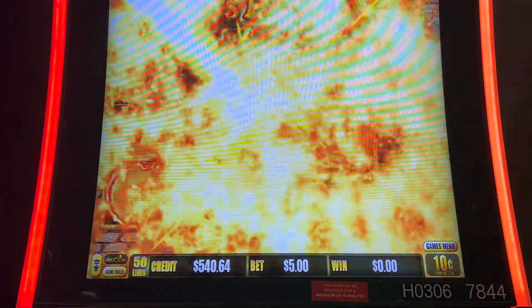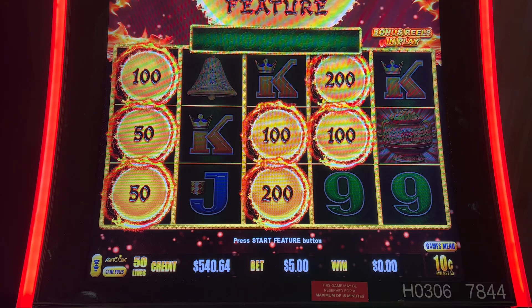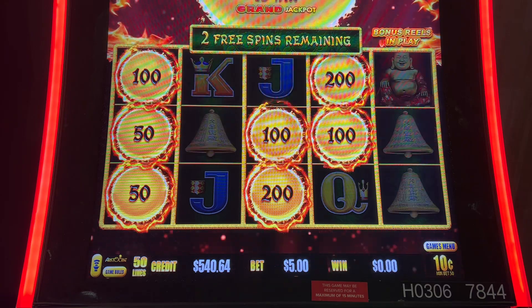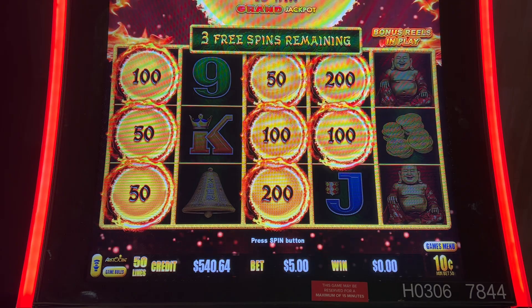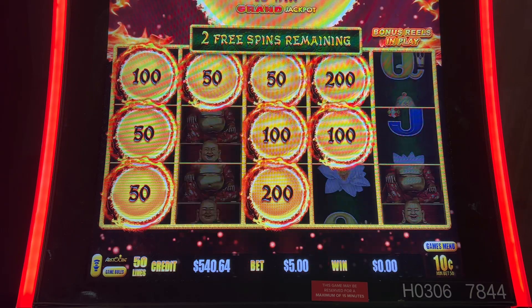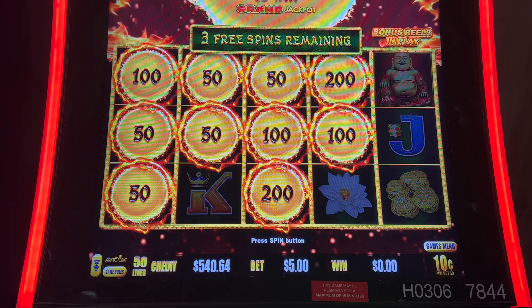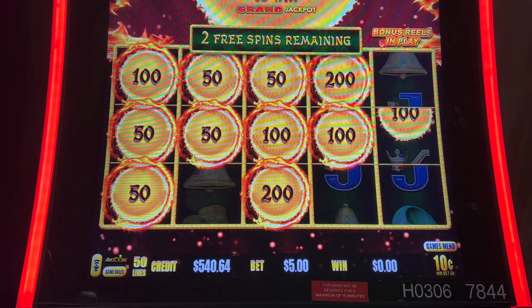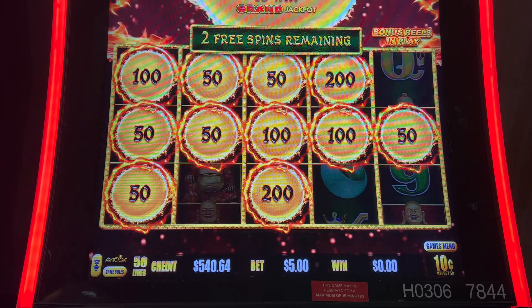Got three spins. Each time you land one you get another three. Mini's $100, Minor's $500. We'd like to see those. Major's $6,000 — that'd be perfect. Fill it all up. You can get the Grand, which is $33,000. Come on baby, you're doing great, keep it up.